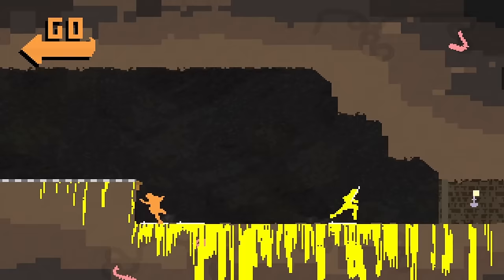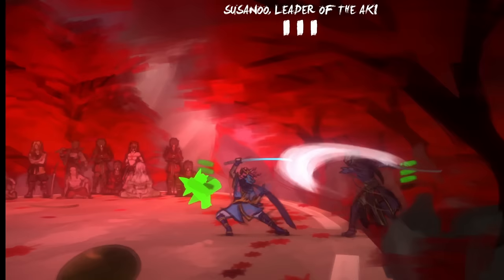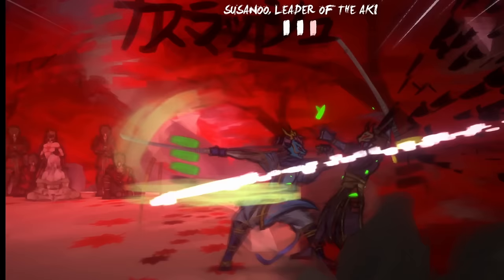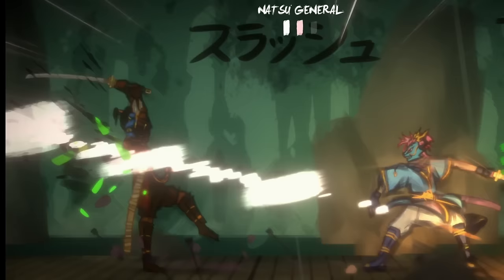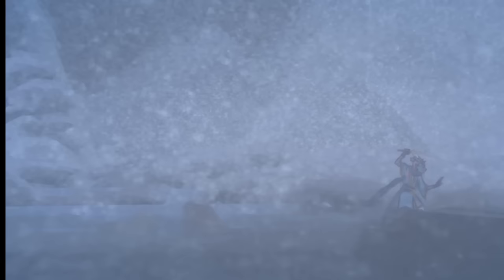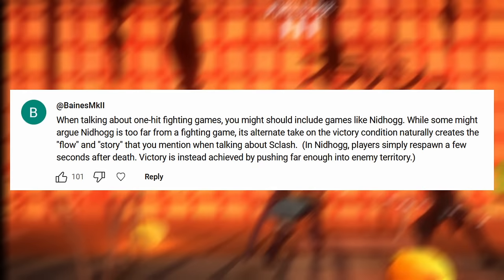In my previous video, I talked about the stamina system of Splash. Certain actions can increase or decrease your and your opponent's stamina bars, and this can create an ebb and flow to matches that I didn't find in One Strike or First Cut. Splash removes the health bar but adds back something different that creates some of the same competitive narrative — such as the possibility of gaining and then losing an advantage or making a comeback. As commenter Banes Mark II pointed out, Nidhogg's alternate take on the victory condition naturally creates the flow and story that I mentioned when talking about Splash.